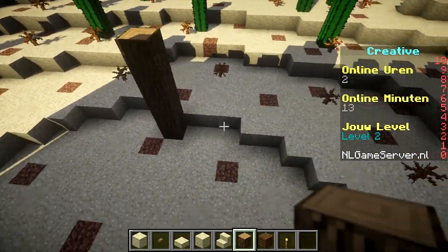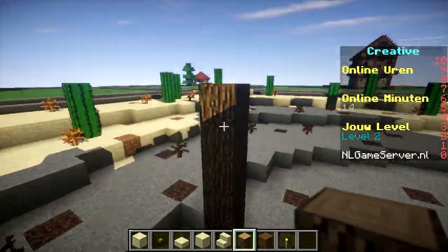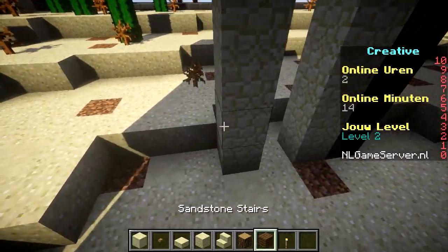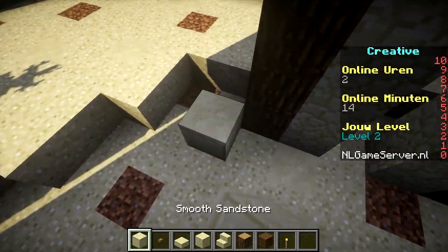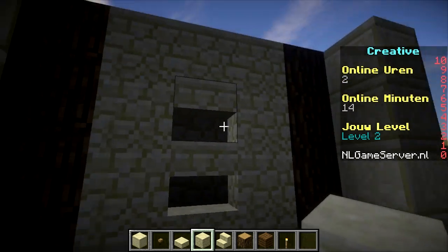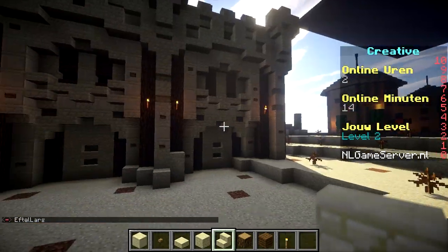Let's start building. We're going to put a gap of five between sections. We're going to make the base four blocks high — same counts for the wood. Then we pick the smooth sandstone and make that four high. In the middle we're going to put some stairs with sand, which gives more holes in the wall and more decoration.